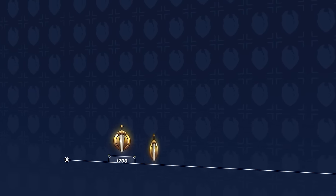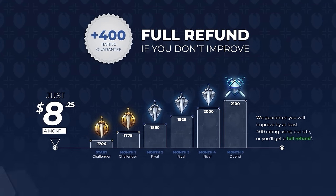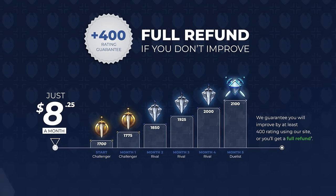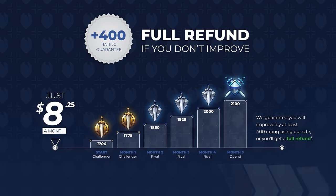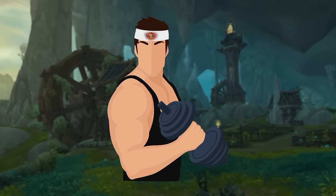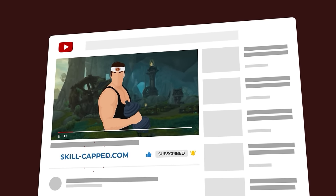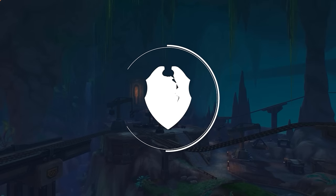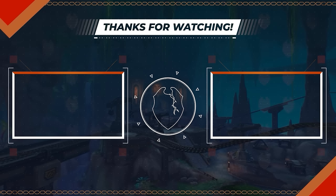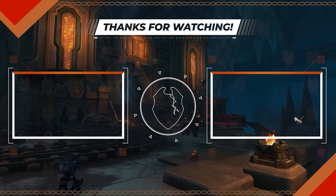Skill-Capped is the only service that guarantees you'll climb at least 400 rating. We make this promise because Skill-Capped really does work, and if it doesn't work for you, you shouldn't pay — think of it like a gym membership that guarantees you'll get ripped. Get started today by clicking the link in the description. That's just about everything you need to get started in the War Within. Thank you all for watching, and we'll see you soon.